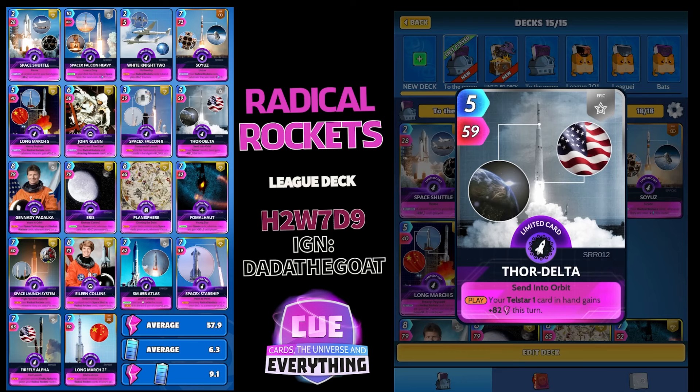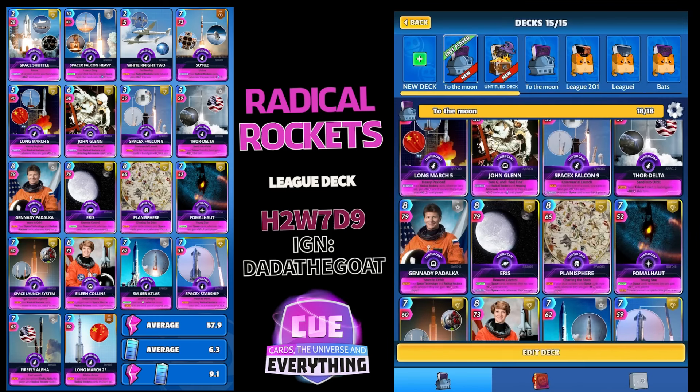Thor Delta: 4 for 59 — on the play, your Telstar 1 card in hand gains plus 82 until played. I don't have Telstar 1 but it still works really well in this deck.